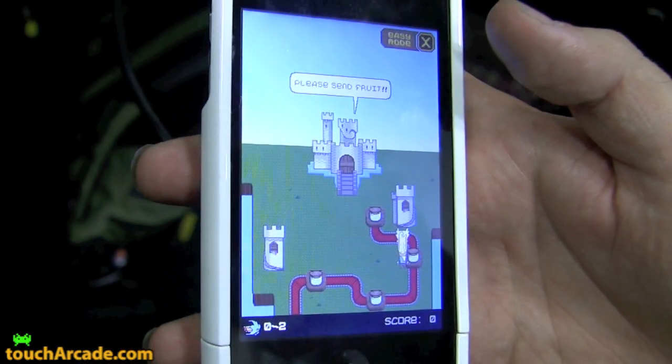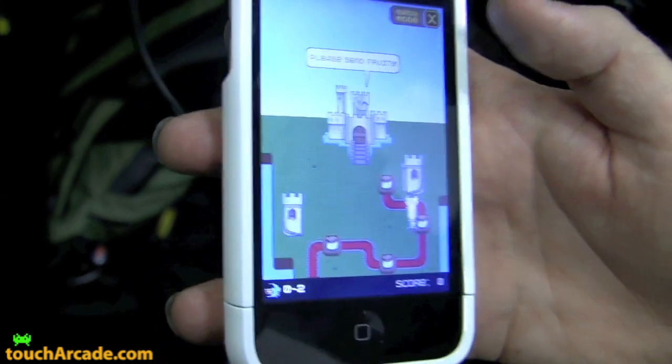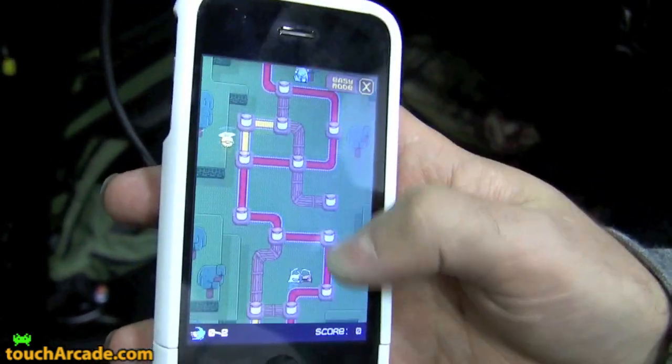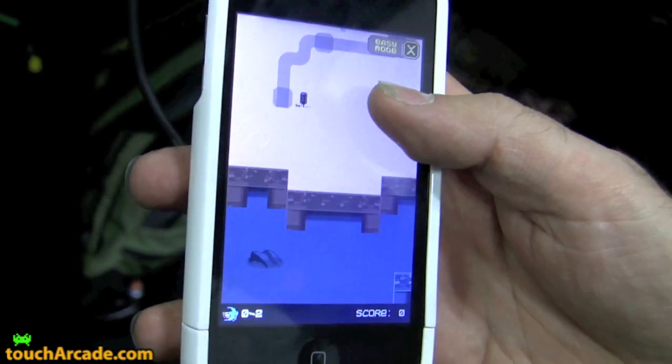This is a game that we've been working on. The story behind it is that the king of the kingdom loves his jam so much that he's eaten all of it and there's no more fruit left in the kingdom. So the chancellor, who's here on the right, has this machine that will turn anything into jam, and he finds out that if he turns monsters into jam, the king is especially happy.